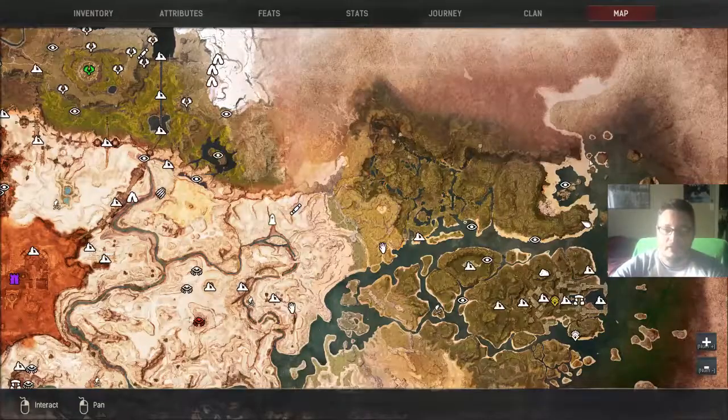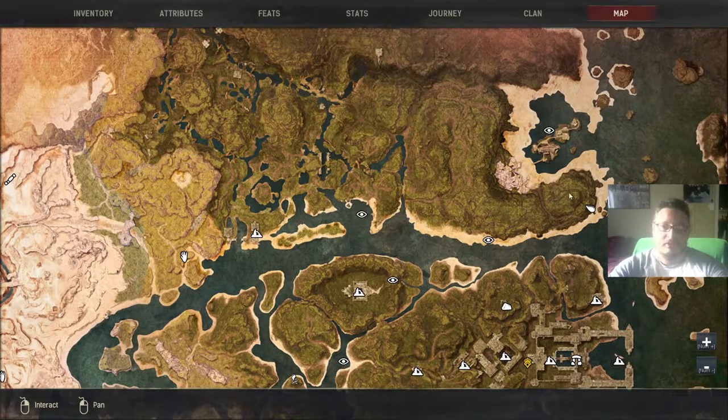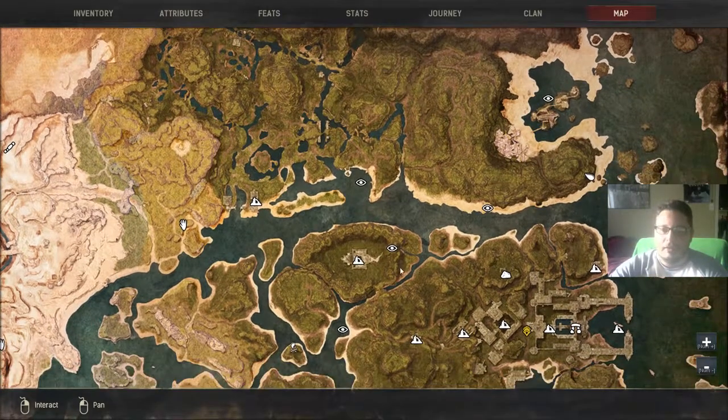Way over here on the west end, this little peninsula is where we have our base — the main structural base. I see Buccaneer Bays over here with a bunch of thralls we can capture. Over here is the obelisk that we can teleport into, then just run over the water and into the base. There's a little path that comes up here and does a switchback, comes around and into the Buccaneer area. Just FYI, coming through this little cave there's a bunch of silver right at the bottom.